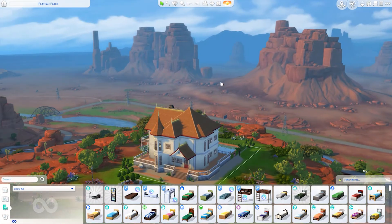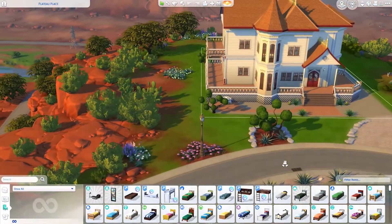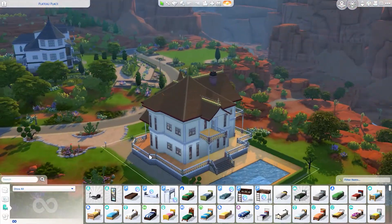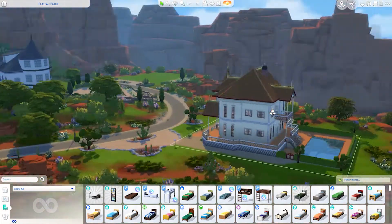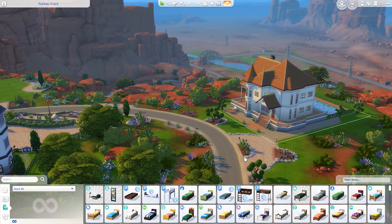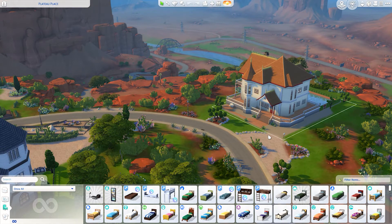But the world itself — the canyon vibes, the red rocks, the cactuses, the Victorian-style houses are so fun. Look at the driveway area and the rocks with the mountains — it's very pretty. With the nature, they always do such a good job. With everything else, not so much. So Stranger Ville as a world — 7 out of 10.